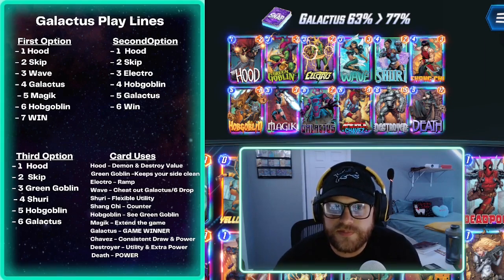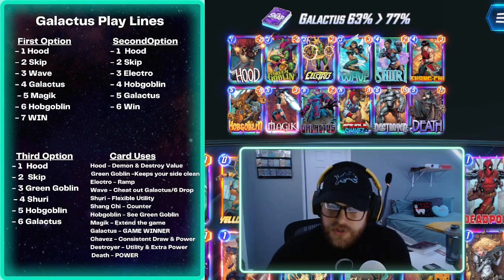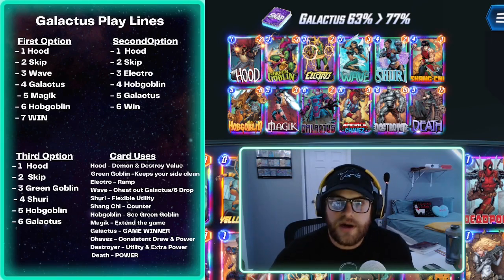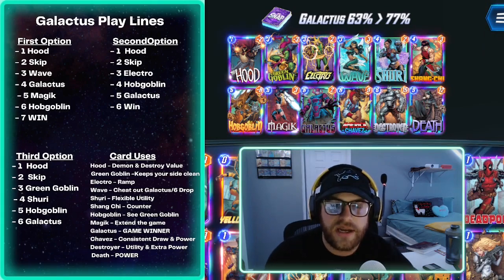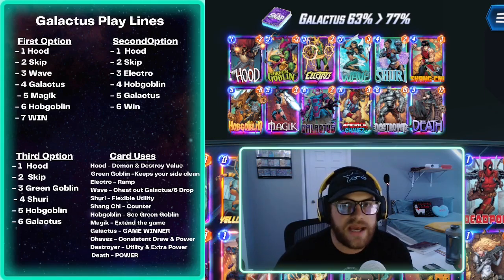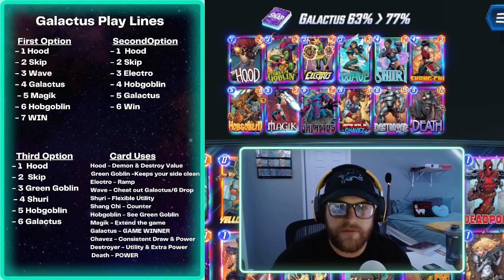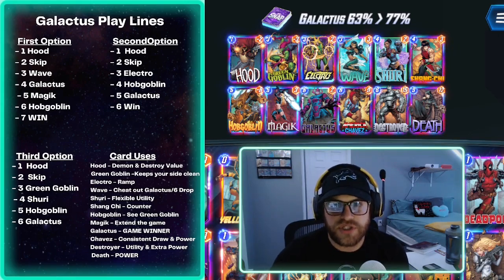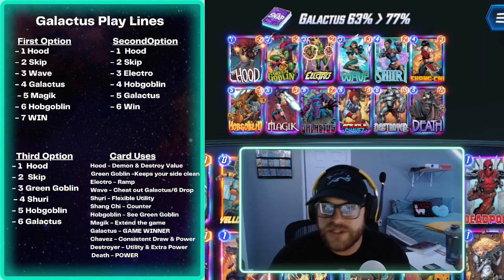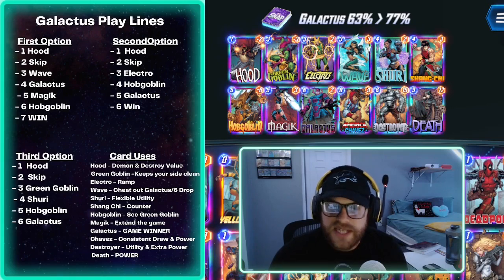The third option is a turn-six Galactus — a little risky but manageable. Hood on one if you have him, skip two, turn three ideally Green Goblin on a lane they've already got a card in. Turn four is Shuri, then turn five Hobgoblin on the same lane as the Green Goblin — that's a minus-16 Hobgoblin and minus-3 Green Goblin, super tough to come back from. Then Galactus that lane on six and you're in really good shape. Arrow could still hit you but this was a strong option overall.